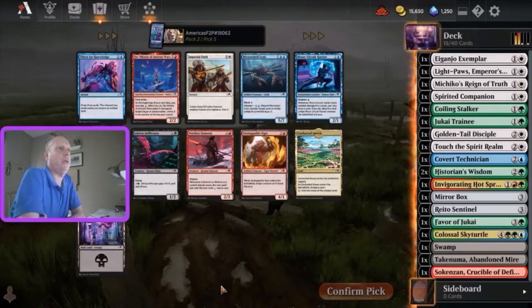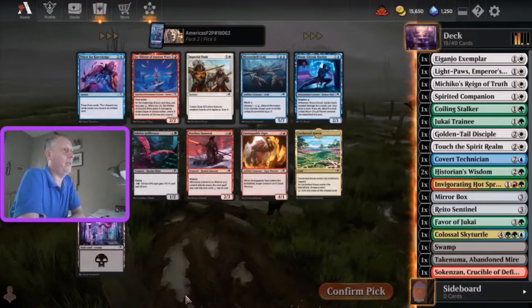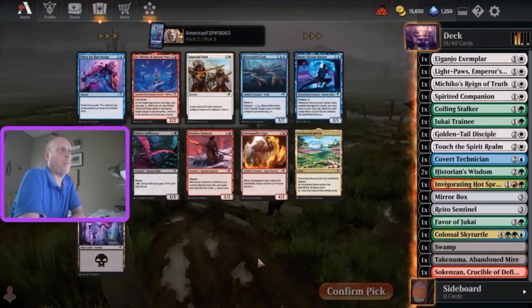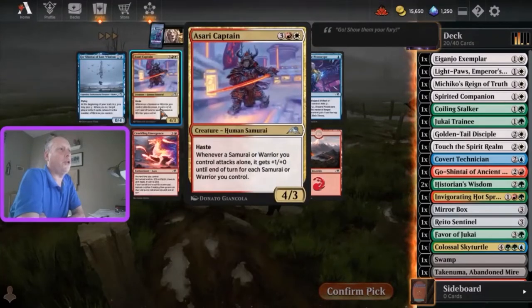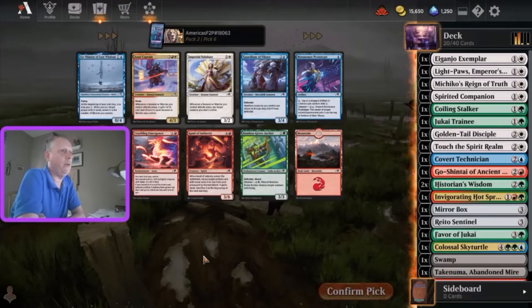Thirst for Knowledge or a Shrine - tough choice. There's really nothing here for us. Imperial Oath isn't terrible but it's not great either. Maybe I take the Shrine here. Or an Uncharted Haven could be very nice if we needed the fixing, but I'm not thinking we're going to need the fixing. I'm going to take the Shrine on value. And we got another Shrine or the Asari Captain, which I kind of want for the collection because I need a fourth one and it doesn't come in the Jump Impacts. That's where I'm going to go.